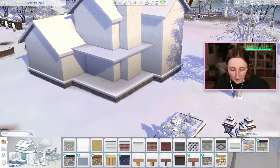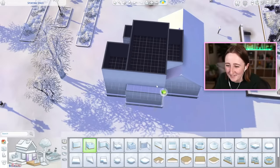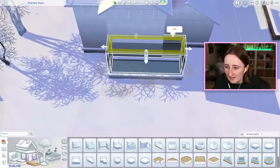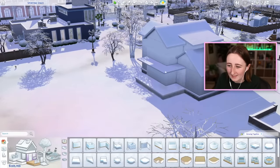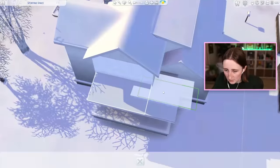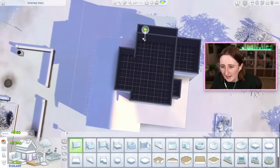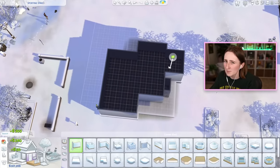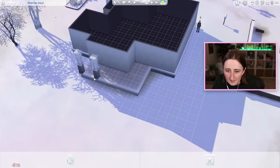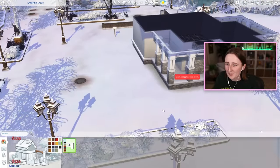I'm gonna use this stone from the Growing Together pack because I really like how that looks. I haven't really thought about what the back is gonna look like yet. Maybe there could be a slight wraparound porch back here, because I was gonna have a porch in the front part that goes like this, and then we can just copy that into the back. So the shape ends up looking something like this. I'll try to use quite a bit of Growing Together because I can get these cool columns in here to have more stone accents everywhere. Growing Together is probably really good for this because it has a craftsman vibe, and that's kind of what I'm going for with the house.